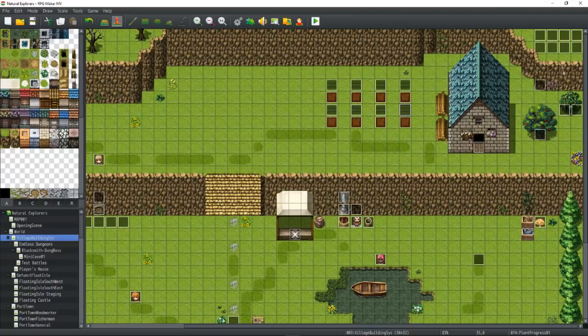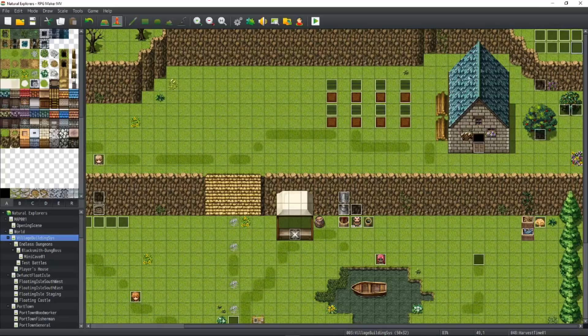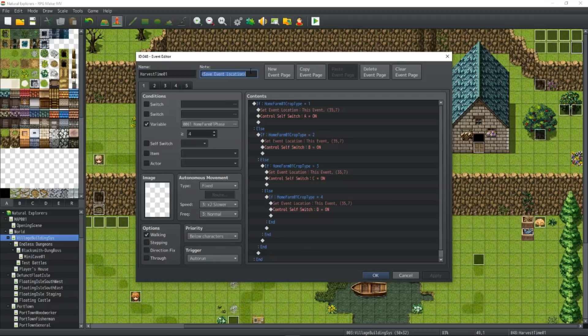We're using Yanfly's Save Event Locations. This is going to make sure that if our plants — because of the nature of the way it's working, I'm actually moving this event on top of another event. And since this is the base, the first location of it, if we leave the map and come back when the plants are ready to be harvested, without that plugin the plant will not be where it's supposed to be. So we do need that plugin and this note tag: save event location. Let's look at the smaller of the three events first, which would be the timer.